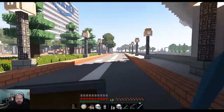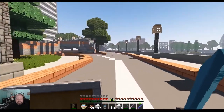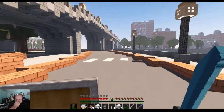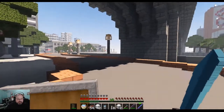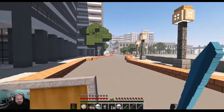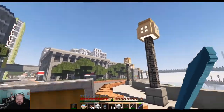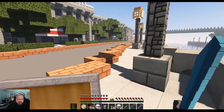Oh, there it is. If I just turned around, I would have seen it. Go underneath the bridge here. I love the lights — it's a great idea for lights. Now, keep in mind that this is a custom texture pack — I think it's Flows HD.